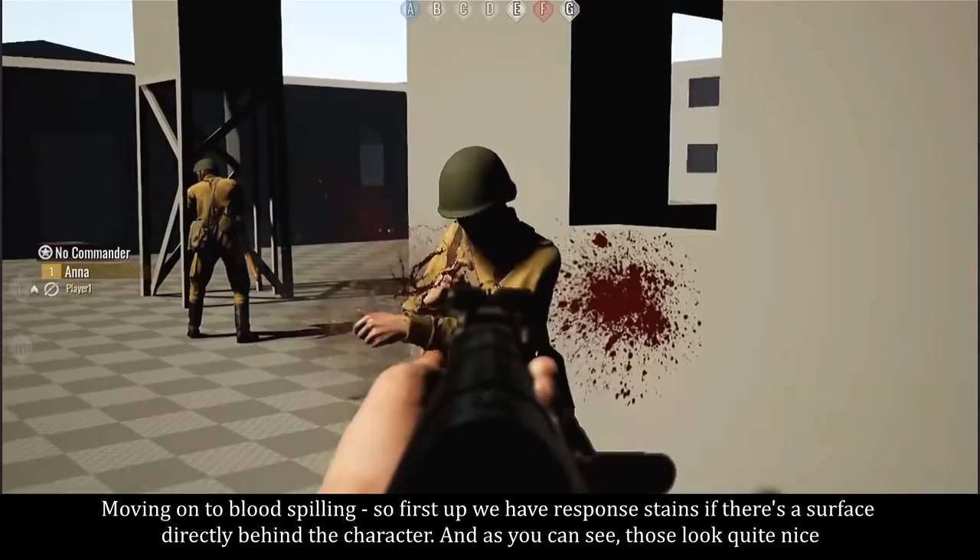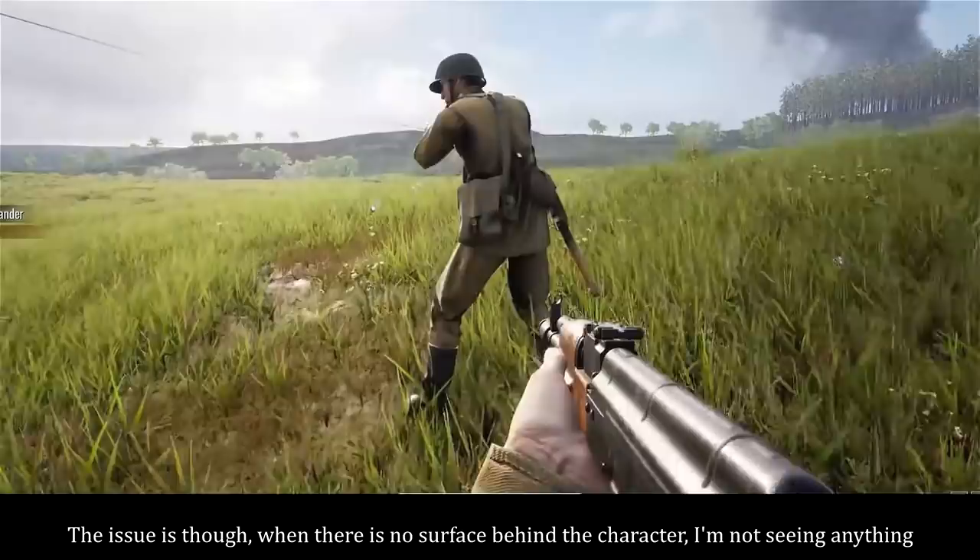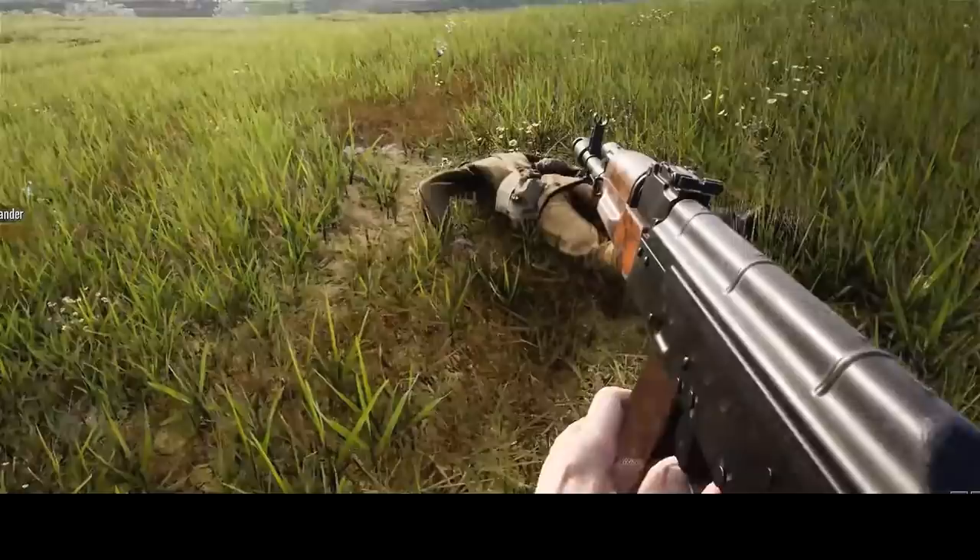Moving on to blood spilling. First up, we have respawn stains if there's a surface directly behind the character, and as you can see, those look quite nice. The issue is though that when there is no surface directly behind the character, I'm not seeing anything. It's a common issue in many games I've covered on the channel, and hopefully that can be fixed.